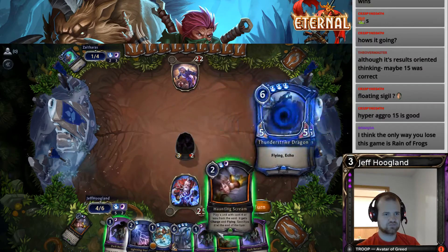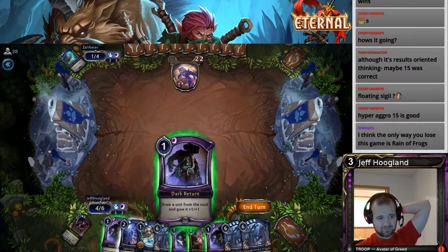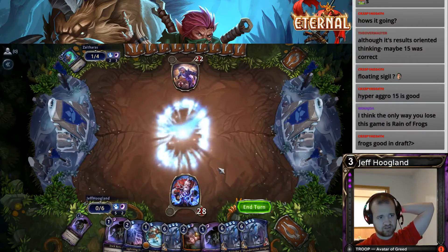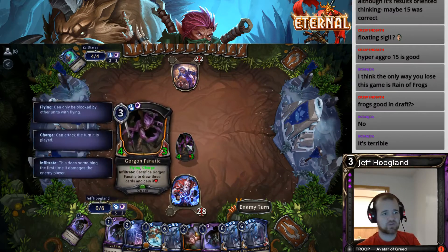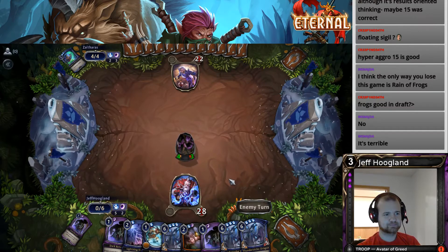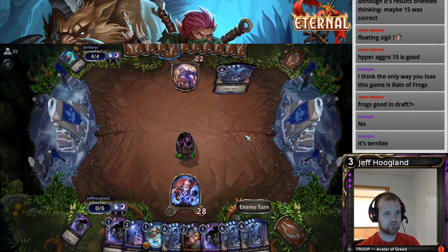We drew another Haunting Scream. We actually missed on drawing resources — we got one, two, three, four, five. Nine cards in hand, so I'm gonna go ahead and Dark Return the Gorgon Fanatic to my hand and then replay it out here. One sweet thing: it keeps the flying and charge from the Haunting Scream even after it dies, so it's a permanent modifier. Picking up three cards, especially finding another dragon with two Dark Returns — we've probably got more than enough card advantage to grind them out of the game.